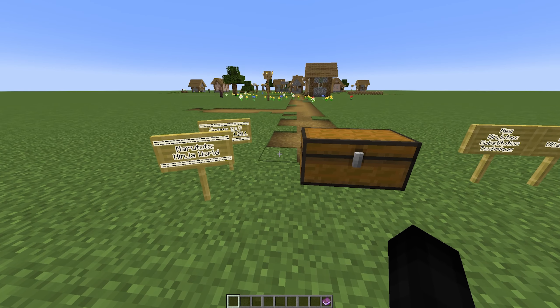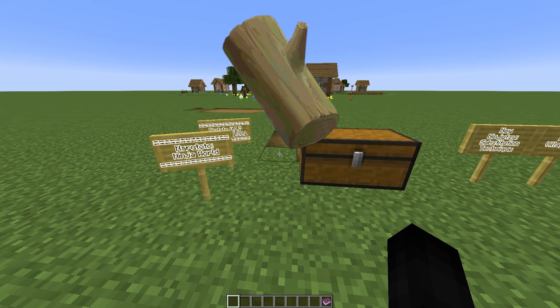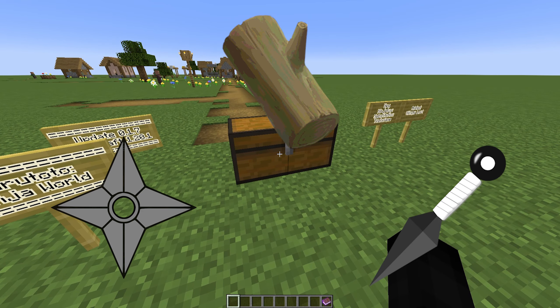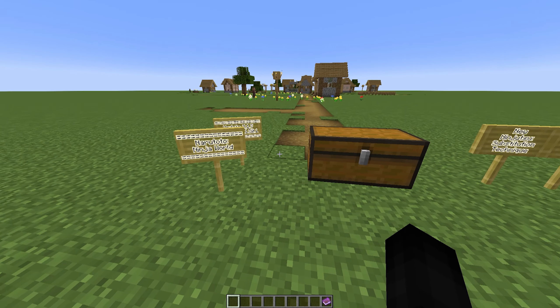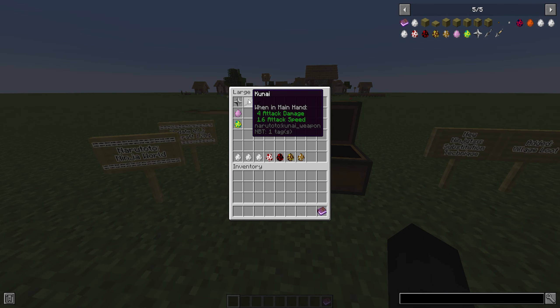The first thing that has been changed is the NPCs have all had combat ability improvements. They now have the ability to dodge, use the substitution technique, throw shuriken and kunai — which you will also be able to do now as well. The upper limit of the ninja experience has been raised to a thousand — I think it might have only been a hundred before, but now it's a thousand. We have also added the new weapons, the shuriken and the kunai.